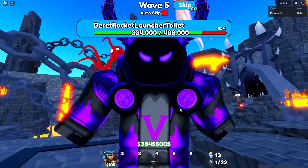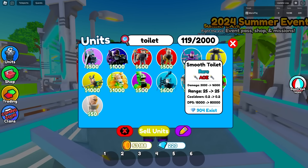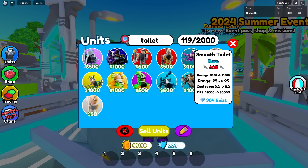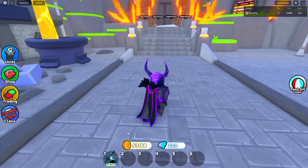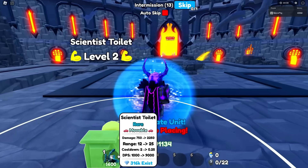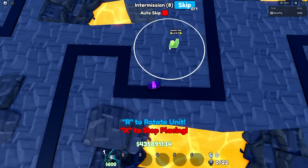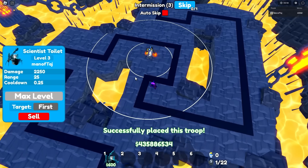On to the rare units. There are actually two rares in total — don't mind this smooth toilet right here, we'll talk about him later. For starters, we'll just do the scientist toilet, because there's only one form of it we can actually use. This guy does have 25 range when maxed out, so we'll place him right about here and instantly max him out. This is basically the small scientist toilet, so that's exactly what we're going to spawn in right now.